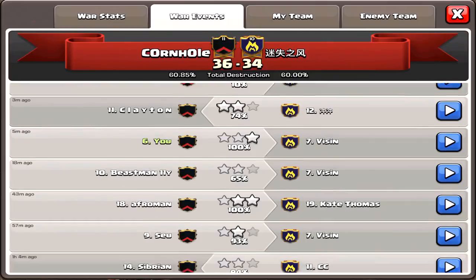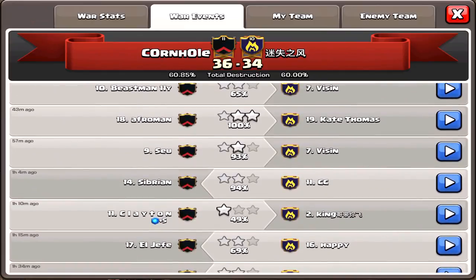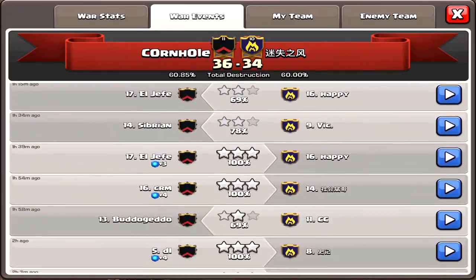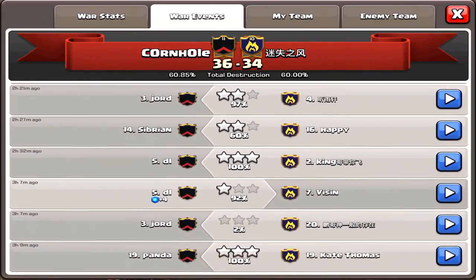Let's get some things started here, guys. We have Bowler attacks in the Town Hall 10 level. You need to watch to the end of the video. I'll show you four attacks, three fails, and one success on the same base, and yours truly at the end gets the three stars. So stick around to the end — it will be well worth it.